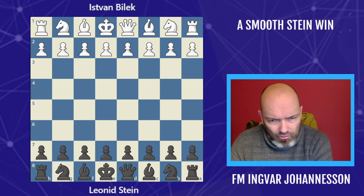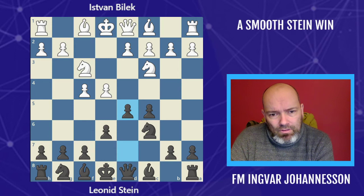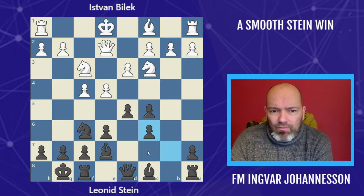His opponent is Easton Bilek — don't know too much about him, but he's a strong player. e4 by white and we have the Sicilian. Knight c3, knight c6, and the Grand Prix Attack. Stein goes for normal development: e6, knight f3, and plays d5. White goes for the pin here. Black doesn't worry about it too much — queen e2, bishop e7. We have d3, castles, and white inflicts these double pawns.